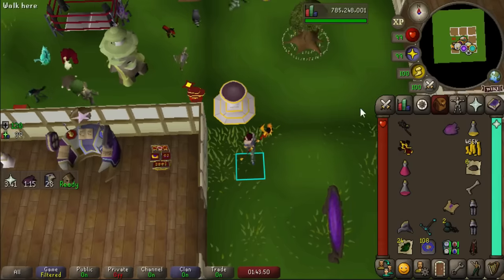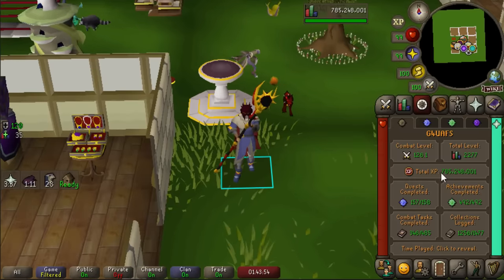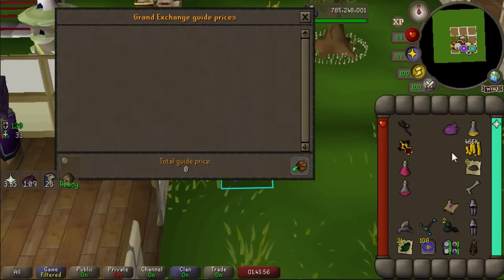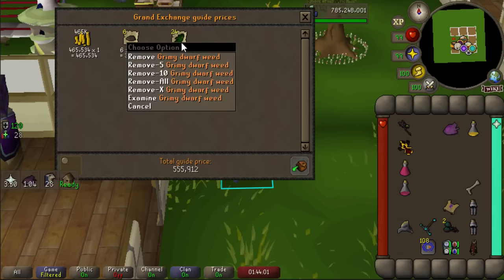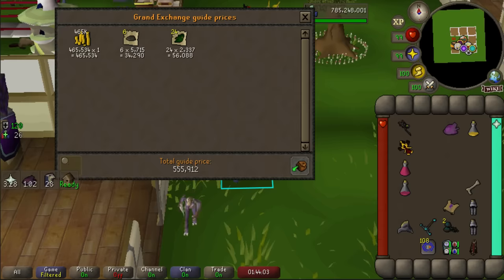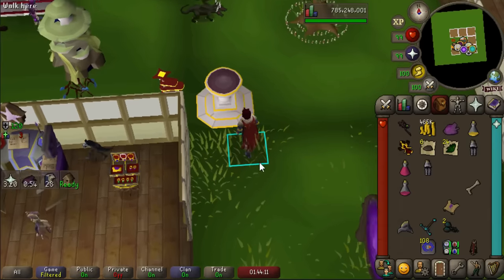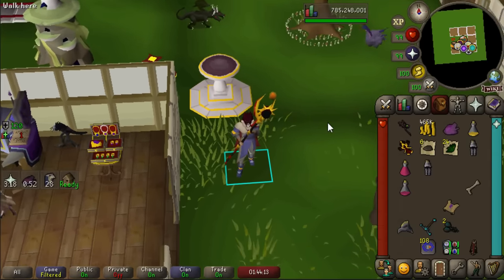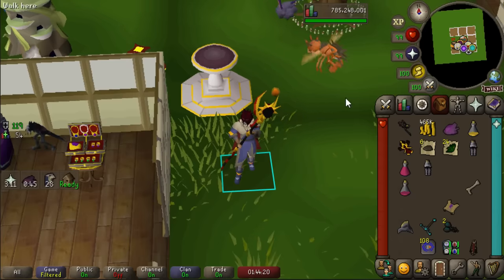There's the end of the Kree'arra trip — it was a 52-kill trip and a pretty fruitful one at that, in my humble opinion. Let's add up the loot we got: some grimy dwarf weeds, two Brimstone Keys, just over half a mil — not too bad. When you add in the Chainskirts, it goes up to a humble 59 mil. I've never seen a back-to-back drop at God Wars Dungeon, and I honestly wager that I will not again — that is the most ridiculous thing I've seen in a very long time on RuneScape, and I will absolutely take it.